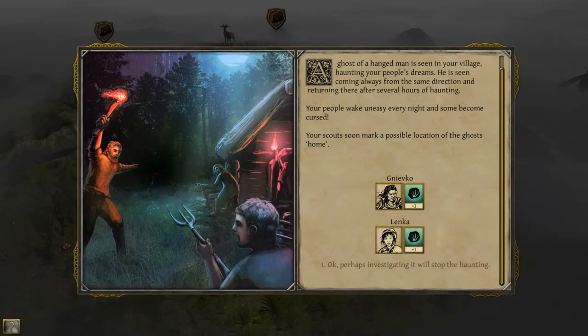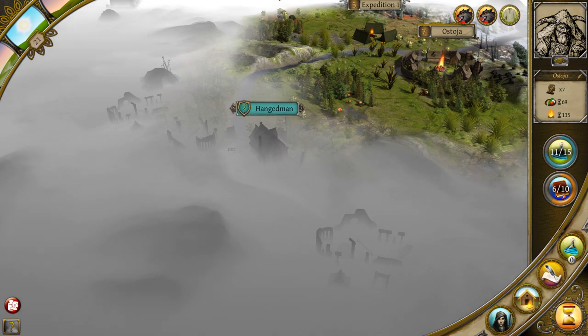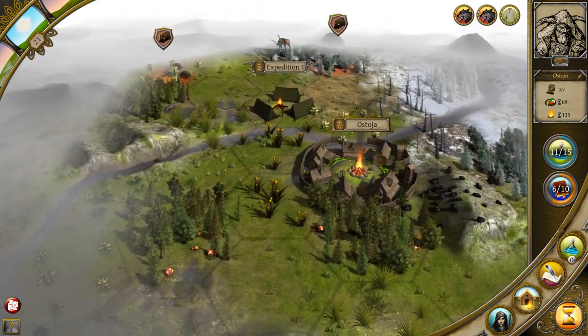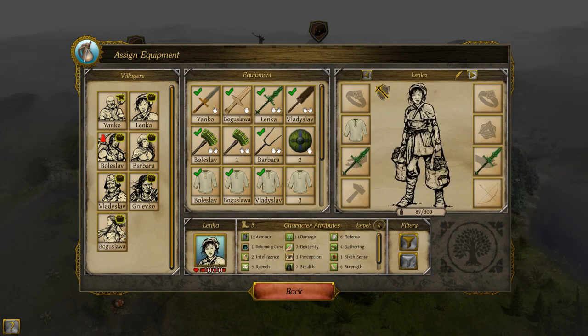A ghost of a hanged man is seen in your village, haunting your people's dreams. He is coming always from the same direction and returning there after several hours of haunting. Your people wake uneasy every night and some become cursed. Your scouts soon mark a possible location of the ghost's home. So I've got two characters that are now cursed, and to lift that curse I've got to go inspect this hanged man's haunted mansion. I really can't do right now because I've got one of my main characters hurt and they're on an expedition. We've got to be judicious about how we use our characters.